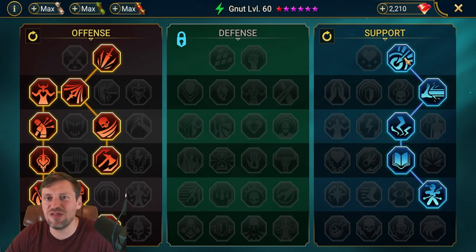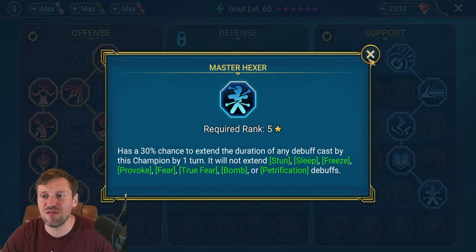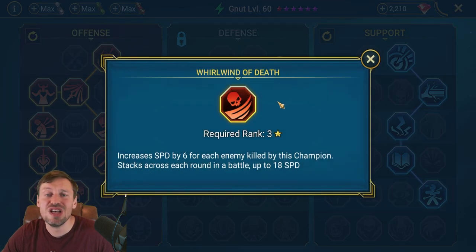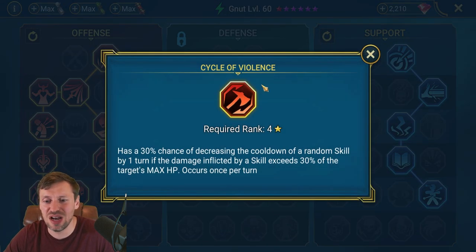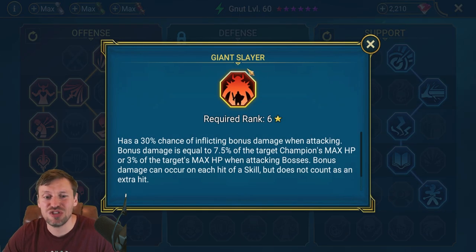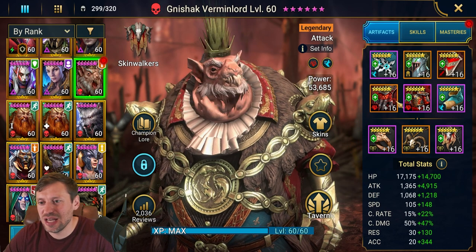For masteries, I've gone very basic — accuracy, Lore of Steel to bump up stats, and Master Hexer to keep debuffs out as long as possible. Offense tree is slightly different: Crit Rate and Whirlwind of Death — this is for Fiend, so if we get kills we increase speed by an extra 18, which is huge to keep turn meter under control. Cycle of Violence is a must to reduce the cooldown on A3. On the left-hand side it's all about damage, and we go into Giant Slayer for more procs on A3 and A1.